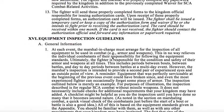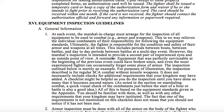Roman numeral 16, equipment inspection guidelines. Section A: General Information. At each event, the marshal in charge must arrange for the inspection of all equipment to be used in combat, for example armor and weapons. This in no way relieves the individual combatants of their responsibility for following the equipment standards. Ultimately, the fighter is responsible for the condition and safety of their armor and weapons at all times. This includes periods between bouts, between battles, and day-to-day periods between battles at a multi-day event.